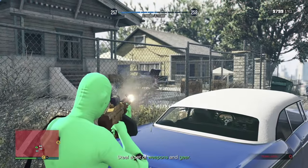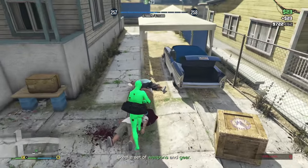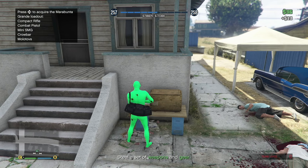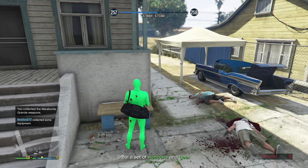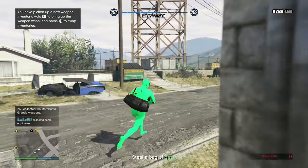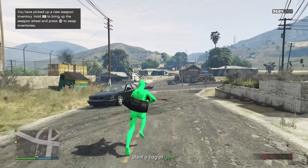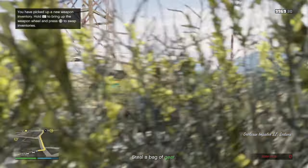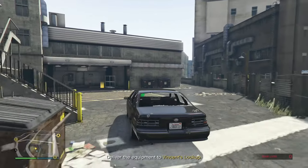Take out any NPC coming at you and get behind cars or walls. Fast forward through taking out all the NPCs and getting the gear. The weapons are right here — acquire the Mayor Bunta grenade launcher, compact rifle, compact pistol, mini SMG — grab all of that. Get in the car and head to the next location to steal a bag of gear, following the yellow arrow.